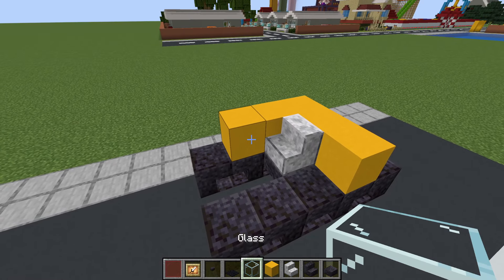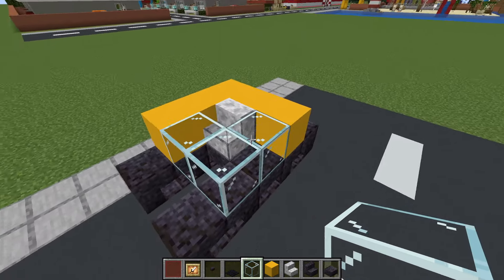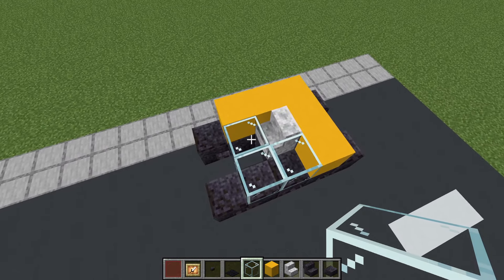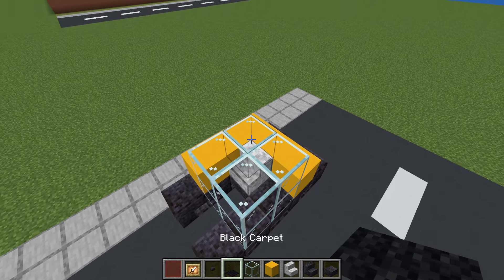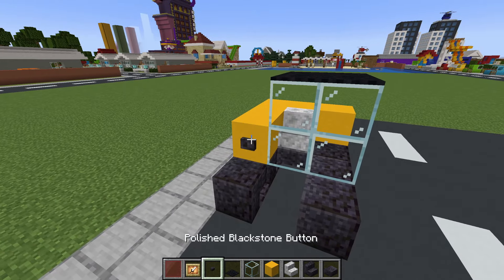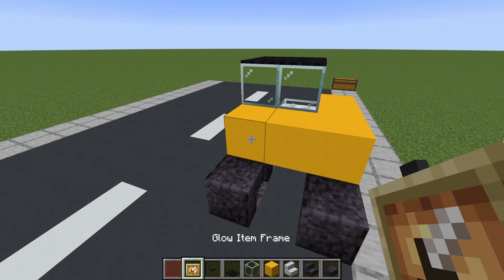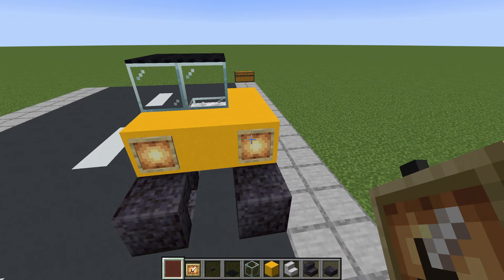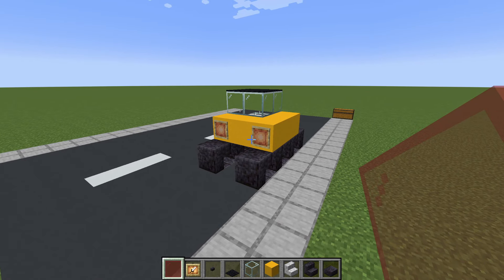We then want to place glass surrounding the stair to form a square, we can then extend the glass up and then across the top of the stair, with black carpet on top of the glass. We then want to place a polished blackstone button here, and moving to the back of the vehicle, a glow item frame here with red stained glass pane inside of the item frames.